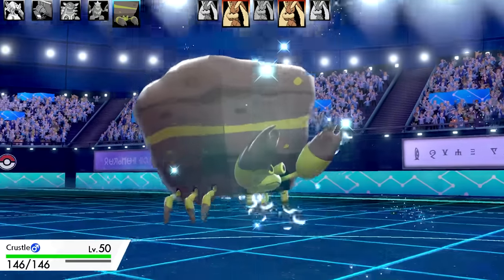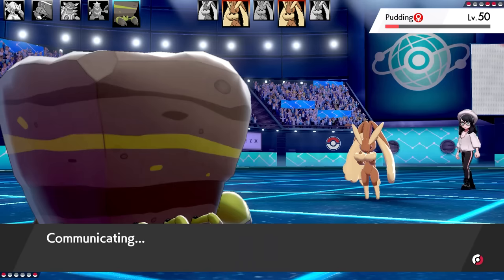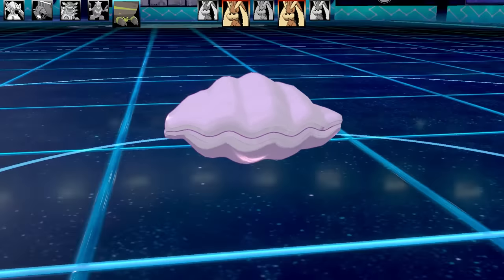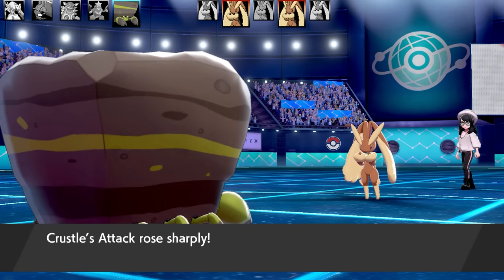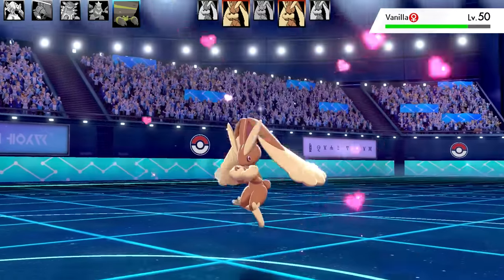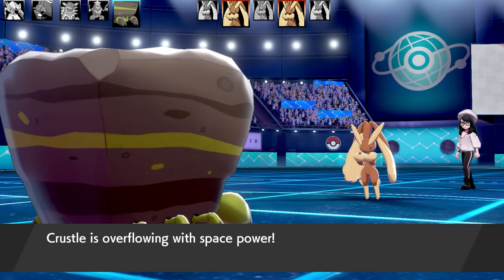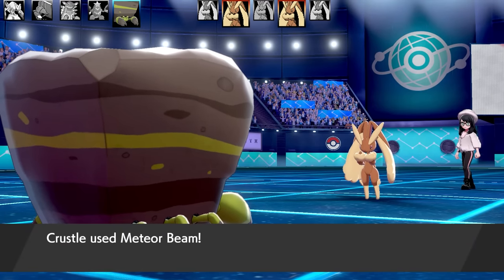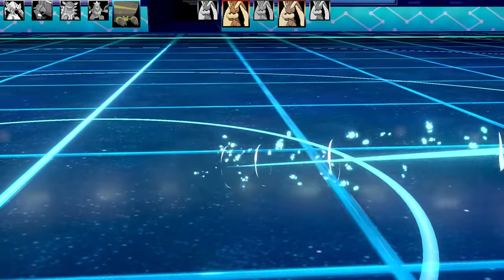Next Pokemon is Crustle - hermit crabs fall into the crustacean category too, like Dwebble and Crustle. The set is Shell Smash, Meteor Beam, Struggle Bug, and Solar Beam - a special Shell Smash set. Aura Sphere doesn't do nearly as much to Crustle, so it gets a free boost. The EV spread is Timid Nature with max Speed and max Special Attack. Crustle doesn't have great Special Attack, so using Power Herb with Meteor Beam gives the boost from Shell Smash plus the Meteor Beam boost, making it pretty powerful. Solar Beam is there in case something four times weak to Grass comes in.